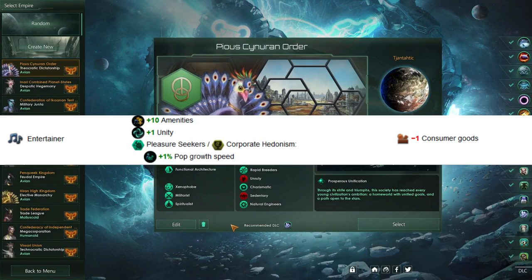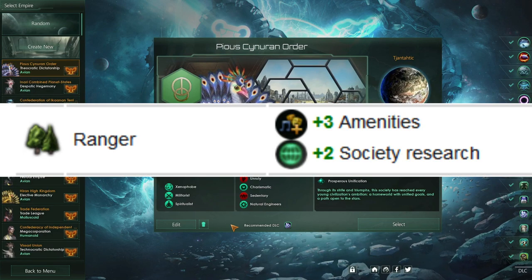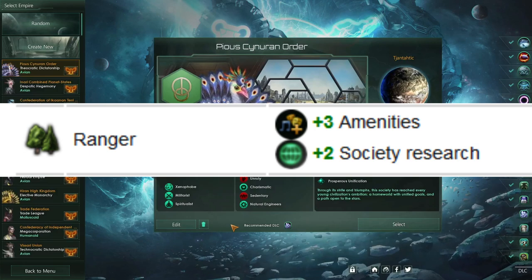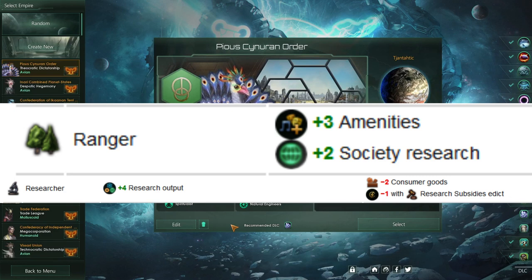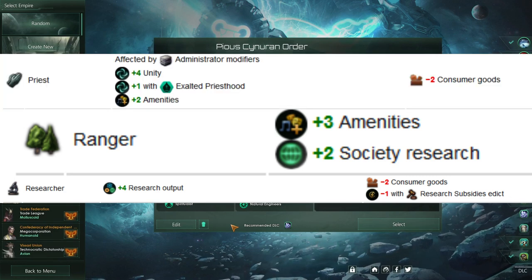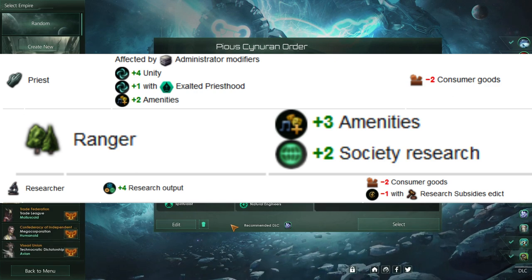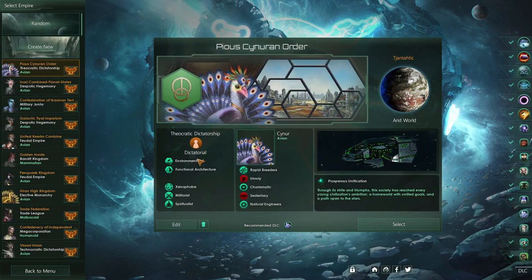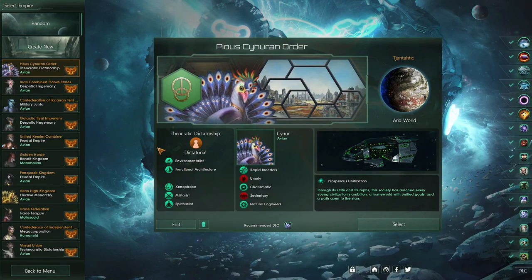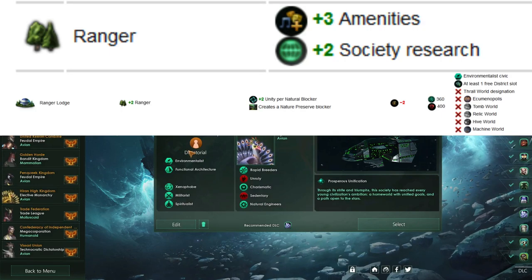Entertainers, if you're interested in purely Amenities, will give us ten whole Amenities and a nice plus one Unity. Comparing that to the Ranger, which only gives us two Society research and three Amenities, we can see why the Ranger is kind of the worst of both worlds. It doesn't really compare to a Researcher at all, and in terms of Amenities, it is just barely better than a Priest. Overall, the Ranger jobs for requiring both a Building Slot and a District Slot are extremely weak. The opportunity cost is too high.